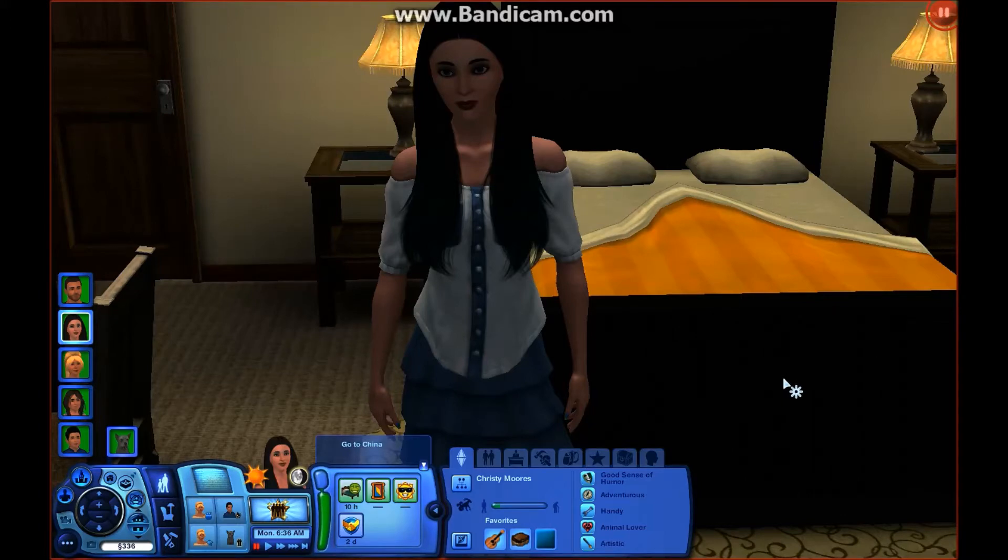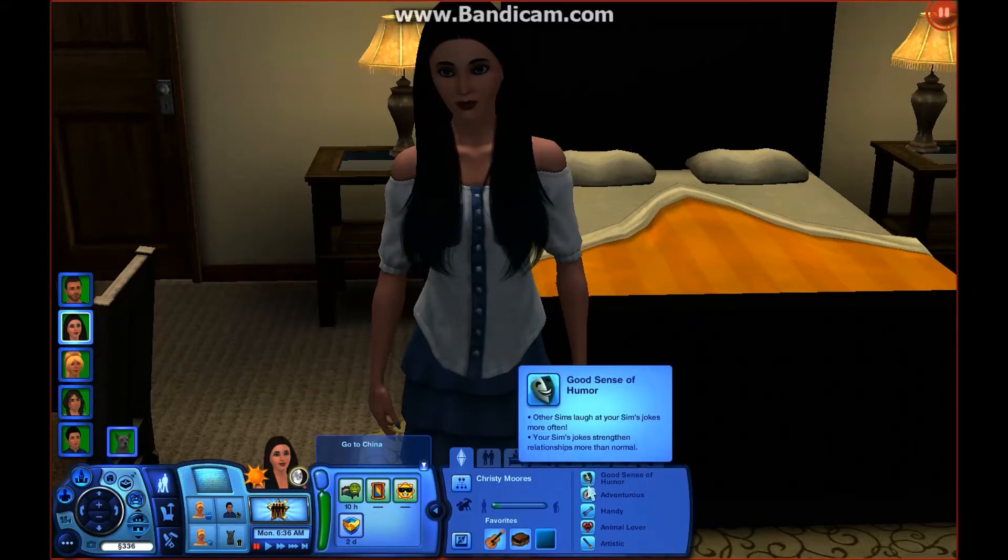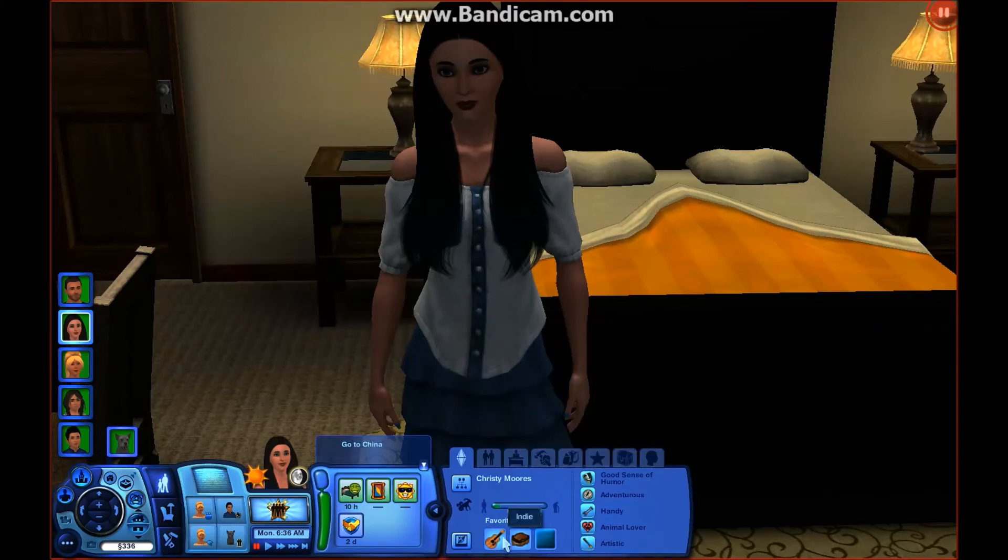Christy's story: she grew up in a rich family in a rich neighborhood, and she kind of never really fit in, so she wanted to move into a more subtle background. When she was old enough, she got good grades in school. She moved into Riverview, which is where we are now. Her traits — she has a good sense of humor, adventurous, handy, animal lover, and artistic. She likes indie music, fried peanut butter and banana sandwiches, and the color turquoise — as you can see, she's got a turquoise look going on right now. And she is a Capricorn.